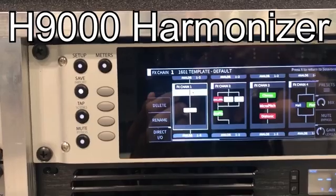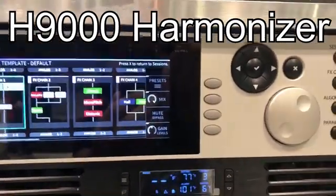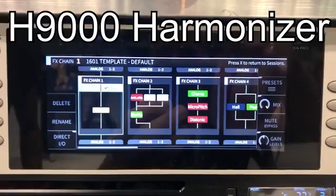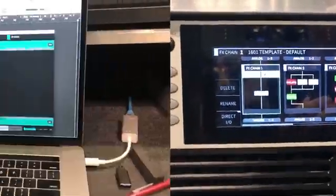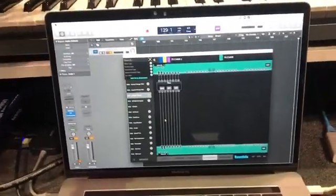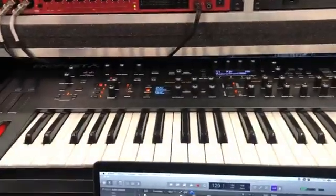We are looking at the H9000 from Eventide. You could kind of say this is one of Patrick's babies — Patrick is responsible for making sure this thing works, sounds amazing, and makes your records amazing. We wanted to show you a really cool feature. So we have an empty FX chain slot. Each FX chain can do up to four algorithms, and we're running it through a simple piano sound.